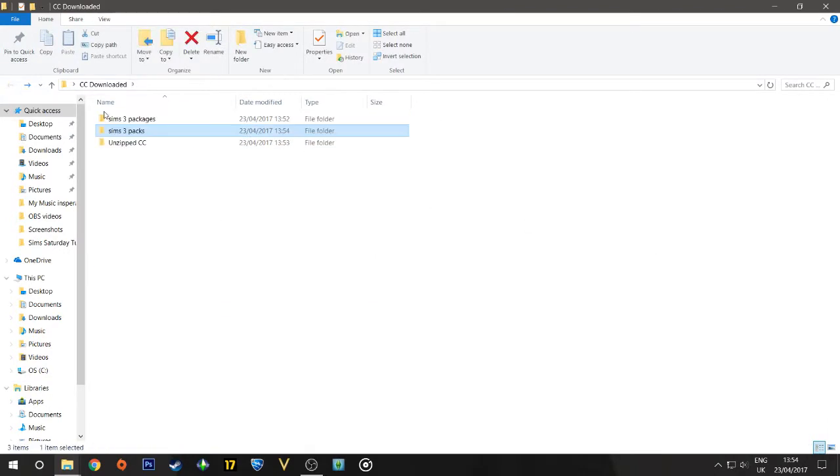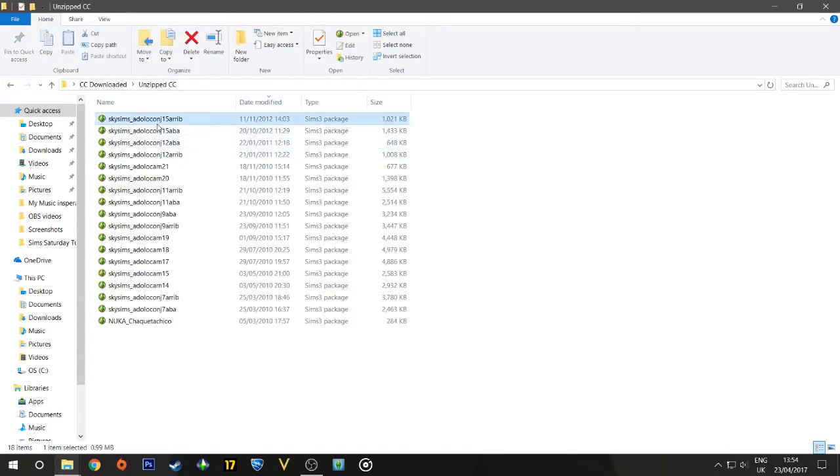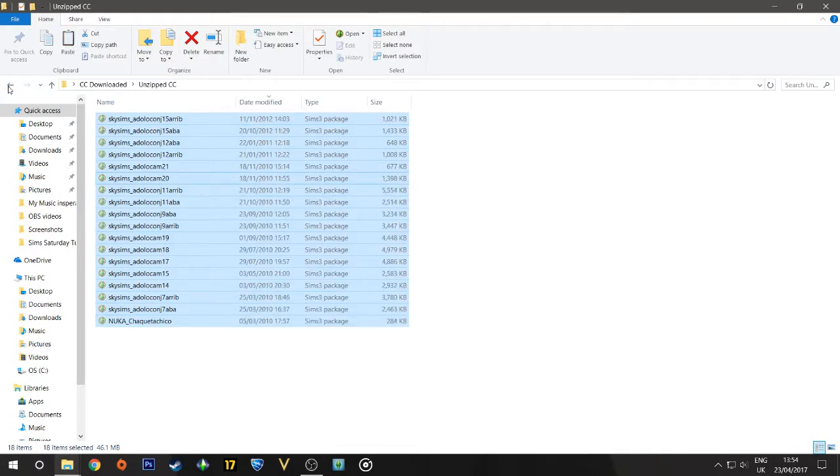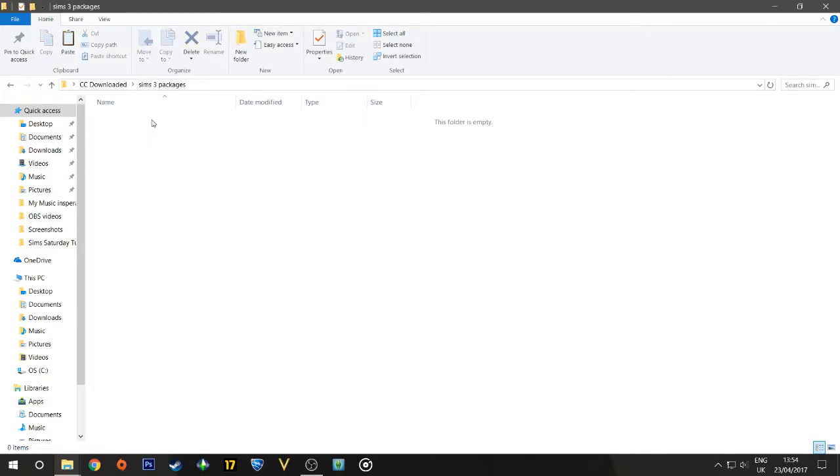Just to show you guys, those are the .sims3pack files. What you want to do is cut them and put them into the 'Sims3Packs' folder. Then we're going to go into 'Sims3Packages' and handle everything else. You can see there are a couple of .package files here — don't worry if that happens. We're going to cut those and go into 'Sims3Packages'.